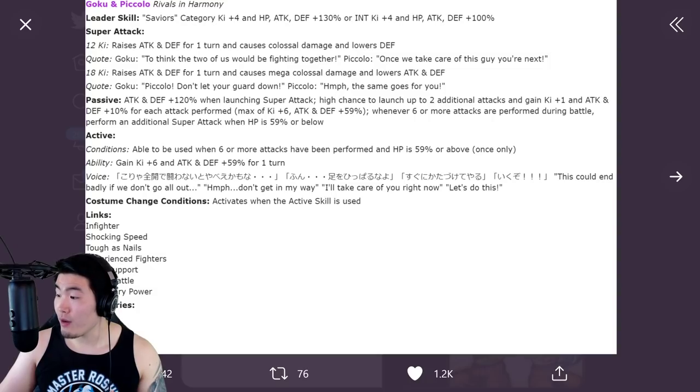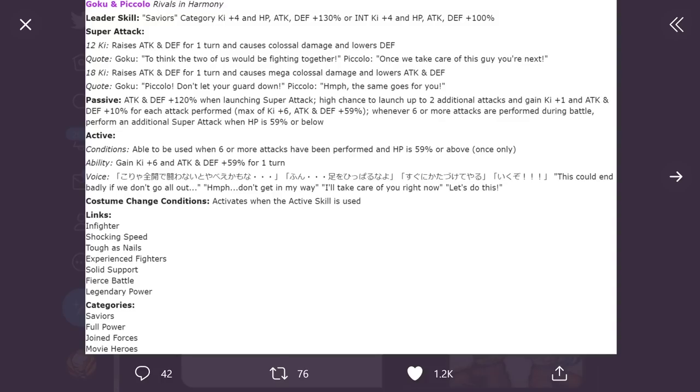Now let's move on to Goresh's page — big shout out to him for the translations. So for the Goku and Piccolo, they are an INT LR 'Rivals in Harmony.' Leader skill is Saviors category: Ki +4, HP/Attack/Defense +130%, or INT type: Ki +4, HP/Attack/Defense +100%. The 12 Ki super attack raises attack and defense for one turn and causes colossal damage and lowers defense. The 18 Ki super raises attack and defense for one turn and causes mega colossal damage and lowers attack and defense.